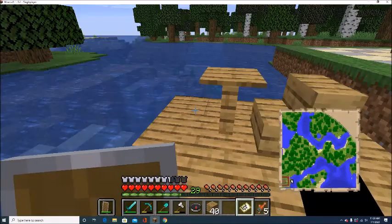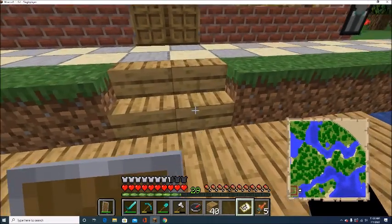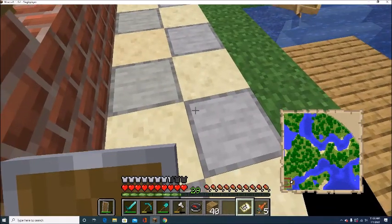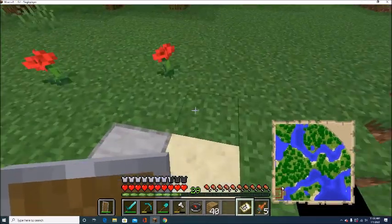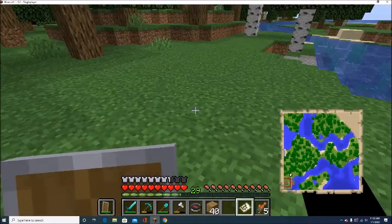So if you right-click on your map you will notice — oh boy, my island is hardly in this. Well, no, it's somewhat in this, but as you can see it's going to populate the map.